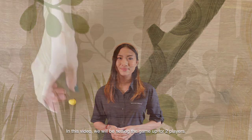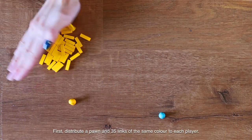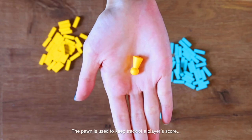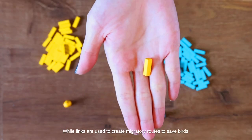In this video, we will be setting the game up for two players. First, distribute a pond and 35 links of the same colour to each player. The pond is used to keep track of a player's score, while links are used to create migratory routes to save birds.